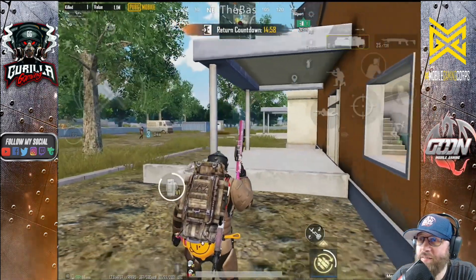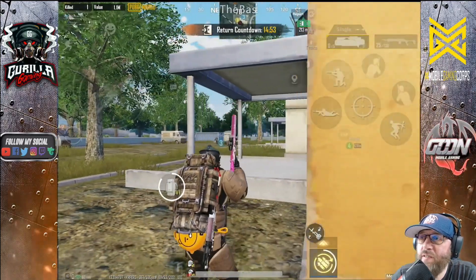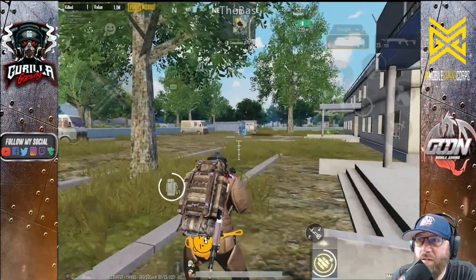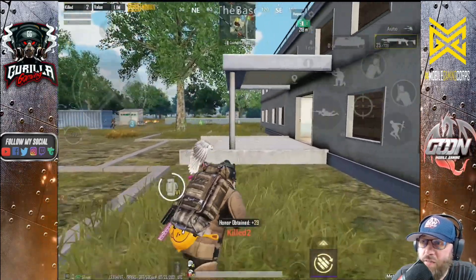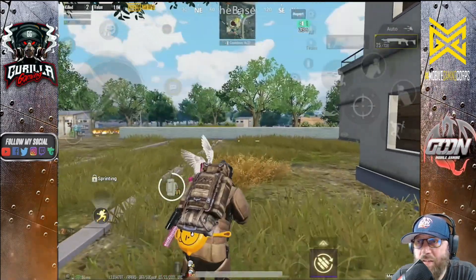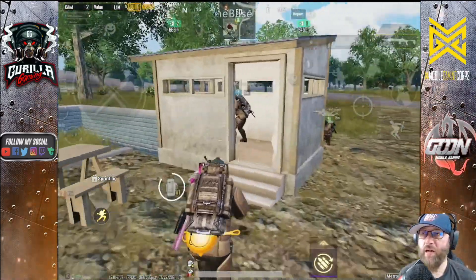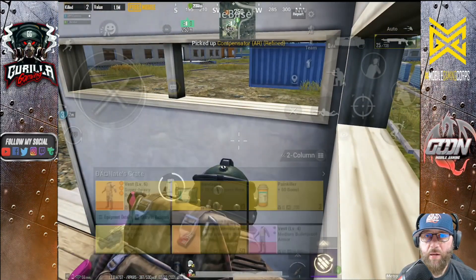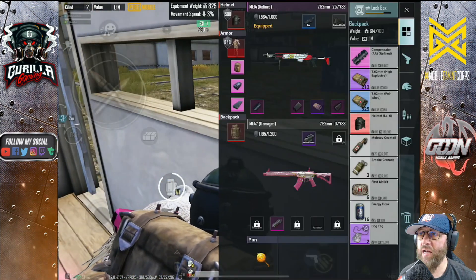The noob tube works in lots of different situations. Right here these guys are hiding inside a structure and the second tube I land gets a knock. Copenhagen goes in to finish and I secure the kills — he threw a grenade but I had already knocked him. That's how deadly the noob tube is. Those are the two strategies for Ros Hawk Bridge spawn — now you have direct plans you can utilize to be more successful.